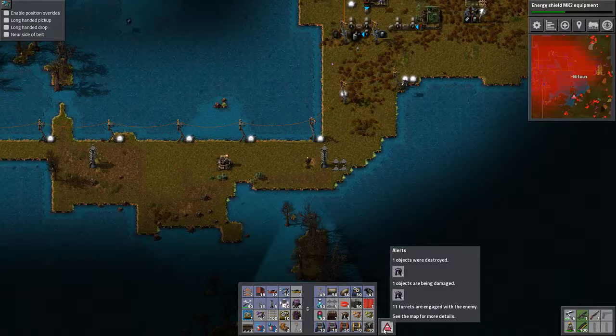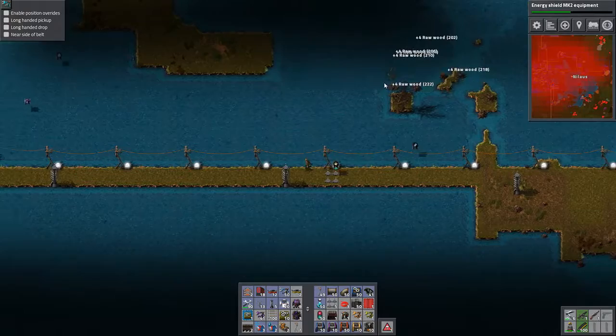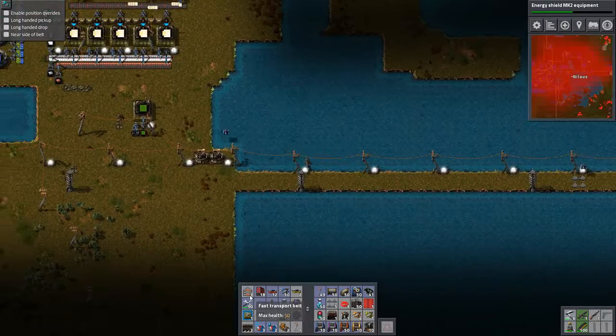Eleven turrets engage the enemy. Alright, if eleven turrets engage the enemy I probably shouldn't care — anything that I have eleven turrets shooting at is not going to be there by the time I get there. But I'm really puzzled at why I now only have three.